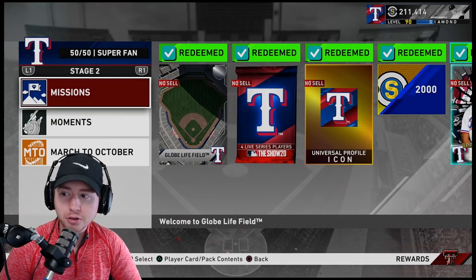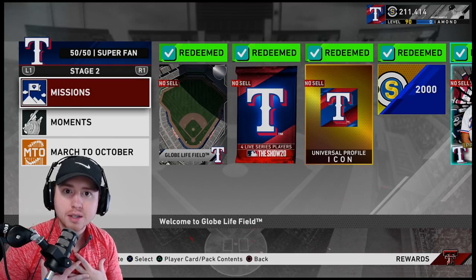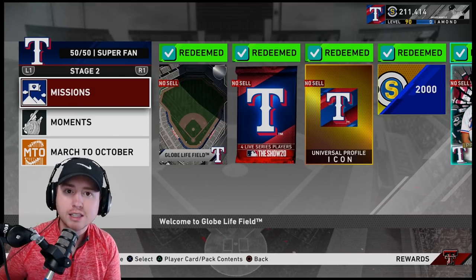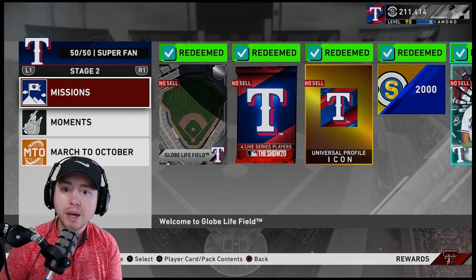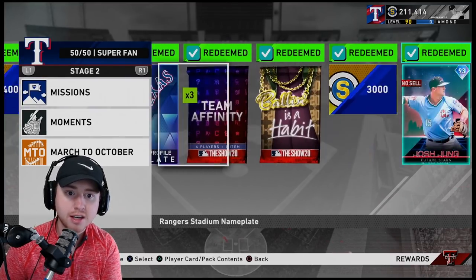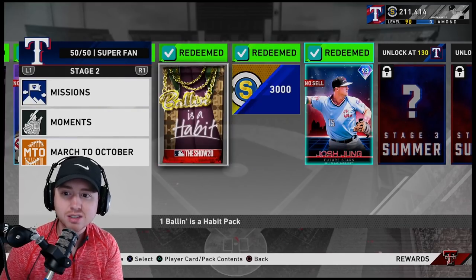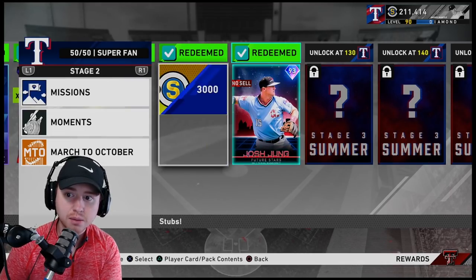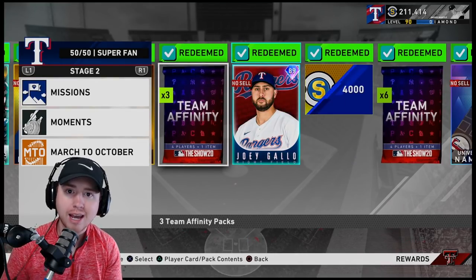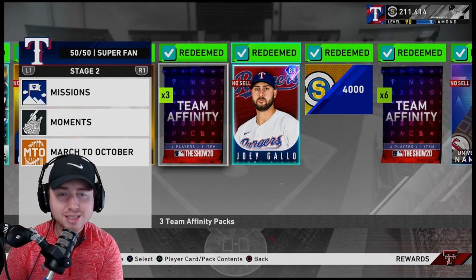One of the next ways I've found super beneficial for making stubs is grinding out Team Affinities. In my opinion, Team Affinities have been one of the most welcomed additions to the game this year — they really blew them out the park in terms of rewards. Through each team you're getting a gold prospect, the diamond Face of the Franchise, and diamond Future Stars cards. In terms of making stubs, you're getting 9,000 stubs per team that you complete to 120, plus a Ballin' Is a Habit pack and twelve Team Affinity packs.